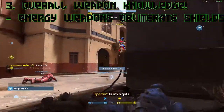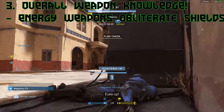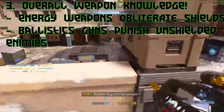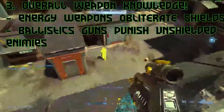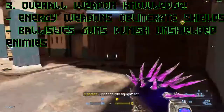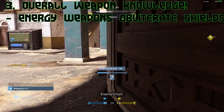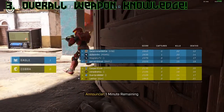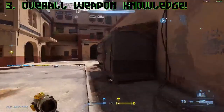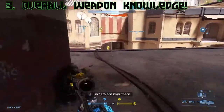Energy or plasma weapons — basically any alien weapon — will literally disintegrate enemy shields. Things like the pulse carbine, plasma pistol, shock rifle, or disrupter pistol are good examples. Once enemy shields are down, use kinetic or human weapons to do extra damage to unshielded enemies. For example: charge the plasma pistol, bust his shields off, switch to your magnum, shoot him in the head once, and he's dead.